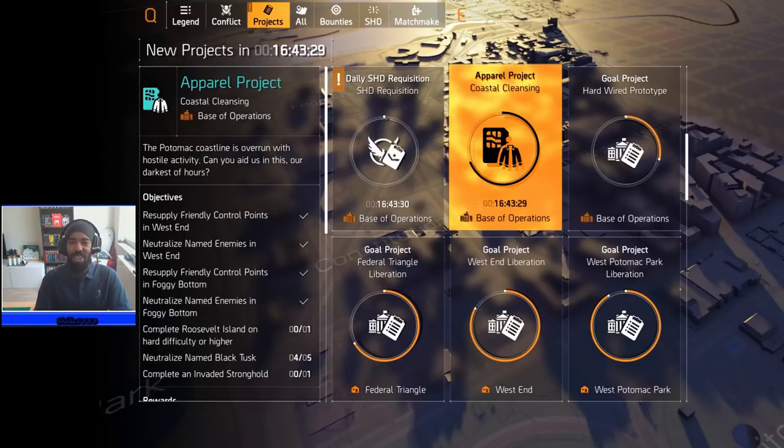All right, so in today's video we're gonna be back at it again with part two of sticking it to the man by making sure that everybody gets all of their dark zone apparel cache keys — the free apparel cache keys they offer every week. This will offset you at the end of the month from having to spend actual money. I've been making videos that should take you around two to three hours to get all four apparel cache keys every week.